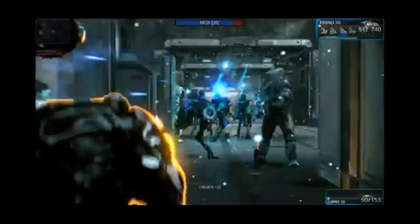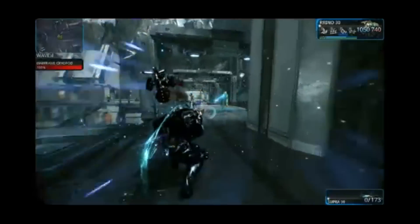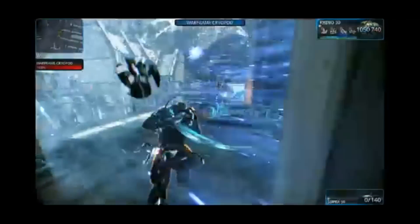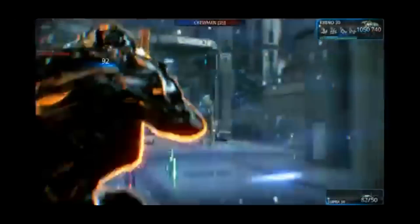For newer players out there, the Supra is basically a machine gun like the Gorgon. However, instead of bullets it fires out laser projectiles. These projectiles will have flight speed before they hit the intended target, unlike the Gorgon. The Supra can be unlocked by the Energy Labs in the Clan Dojo and requires Mastery rank 7.